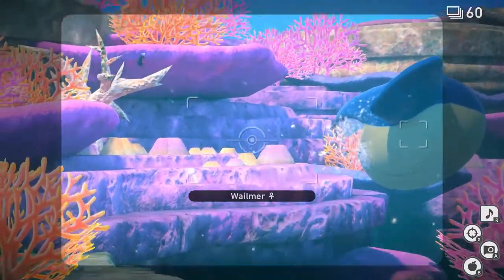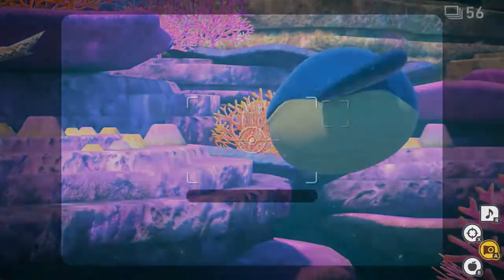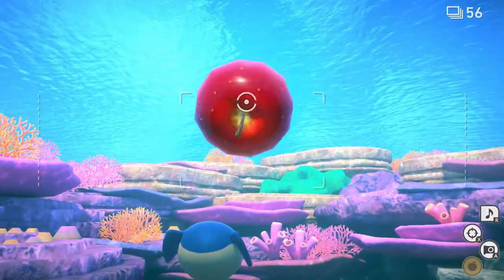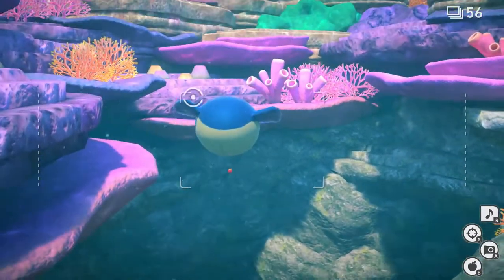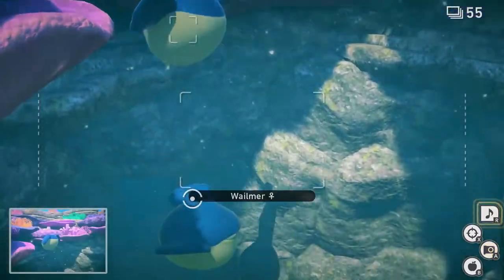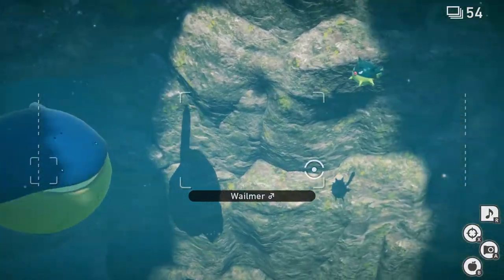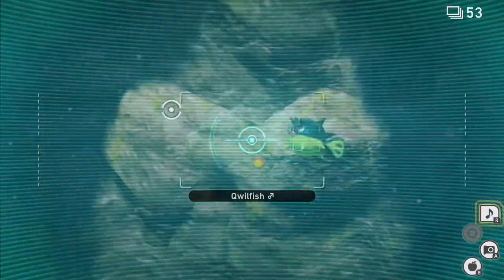Now he's talking to the Pyukumuku. Crawdaunt - Wilmer, what is your problem? He looks like a funny dude. He's a bully but I also want to be good friends with him. He keeps scaring the Pokémon. Maybe it's territorial, like the hippo dog. The professor said he's getting some weird readings around here, so we gotta be scanning.